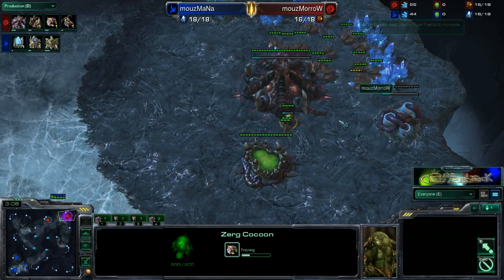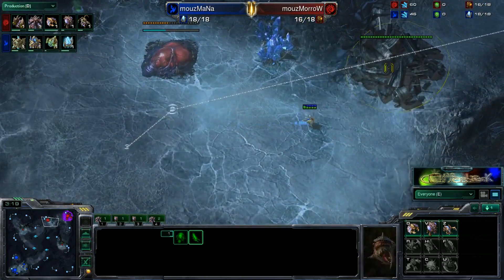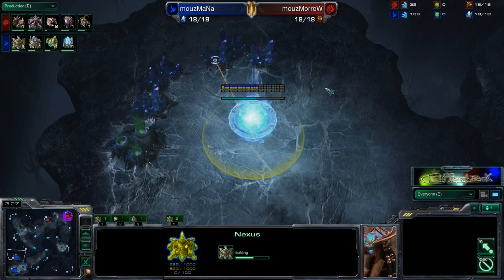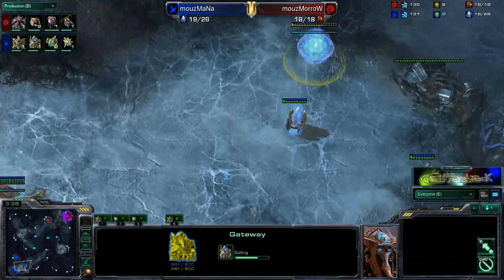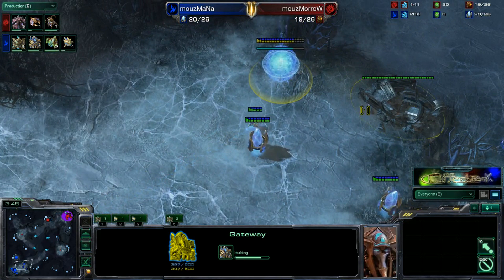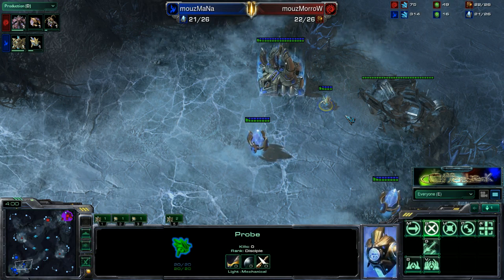We are currently sitting at 16 of 18 supply and he's not really using these two larvae. He is low on minerals, but that's not too big of a deal. Meanwhile, we do have Mana taking a quick second base of his own, with a Gateway going down at the front of his base instead of a Forge. That's interesting — the least the ramp can be blocked off by two buildings, and if he sees Zergling rush coming he can quickly throw down a second Gateway or Forge there.